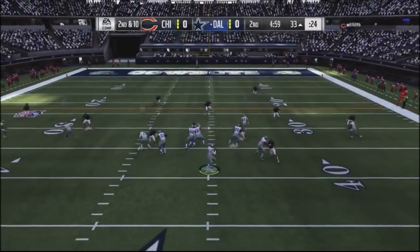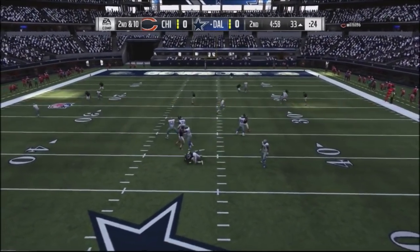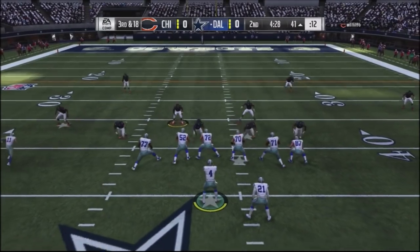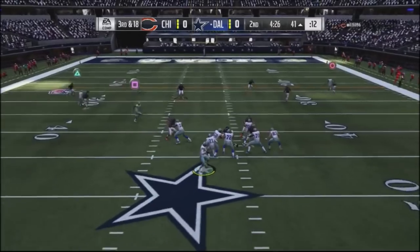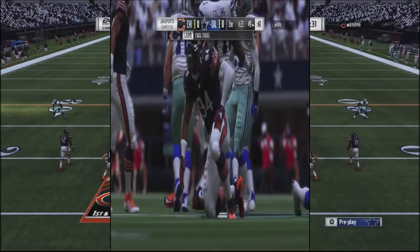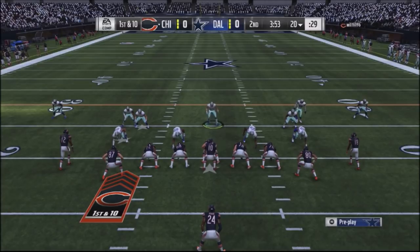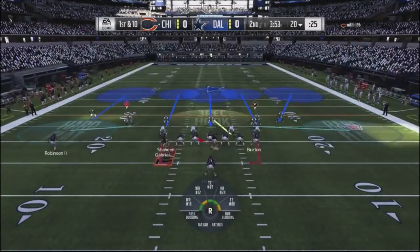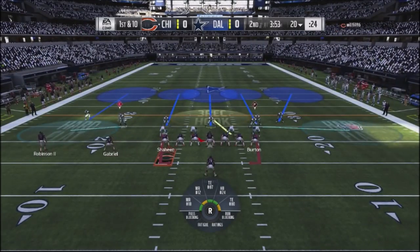On second and ten I go into Curls but he gets a really good block shed with Khalil Mack off the right side — I can't let my routes develop. Third and 18, he gets another block shed with Leonard Floyd and gets me down to the 50. Since I didn't really get anything going with my offense they pump the ball back to him and he gets it back down on the 20 yard line.